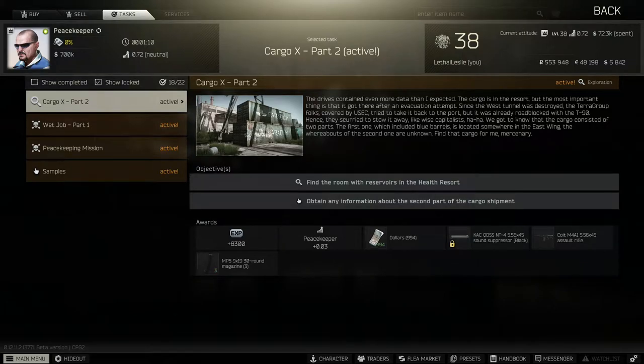Hi guys, welcome to the video. Today we're going over the Peacekeeper Task Cargo X Part 2. What we need to do is go onto the map Shoreline, up to the resort, and pick up a folder for the Peacekeeper. So let's jump into Shoreline and get this one done.